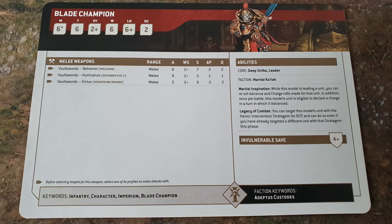So we're talking about Advance and Charging Custodes, re-rolling that Advance and re-rolling that Charge. The Blade Champion is not an Epic Hero so you could take 3 of these. When you're looking at two units of Custodian Guards, do you want two Blade Champions — one to each unit — which means you're re-rolling Advance and Charge, and once per battle you can Advance and Charge? Advance and Charge is quite rare in 10th edition and it's powerful in any edition.